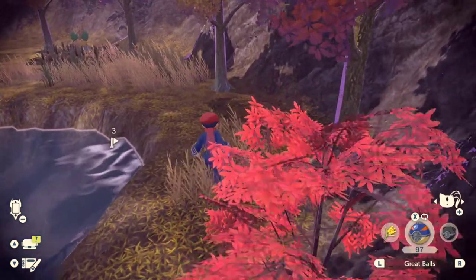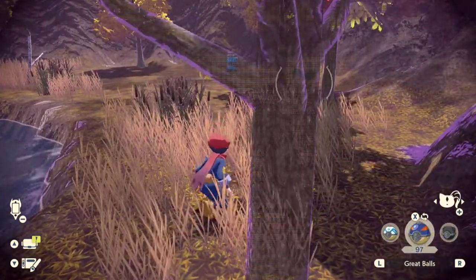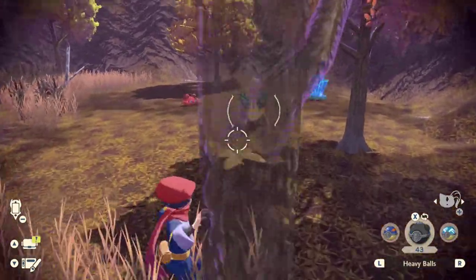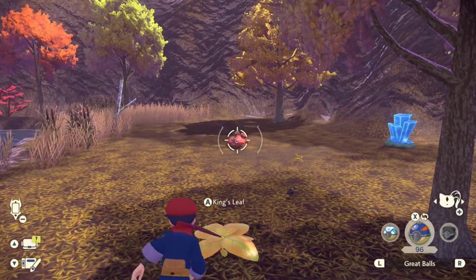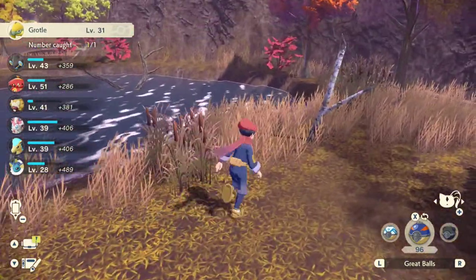It's just a mechanic of this particular spawn location. It's always two Pokemon — usually Turtwig and Paras. It could also be two Turtwig, it could be Grottle and Paras, or it could be Grottle and a Turtwig. There are different combinations that you can get. In this case, I happened to get the Grottle, which is not what I'm looking for for the achievement — I definitely don't want Grottle.